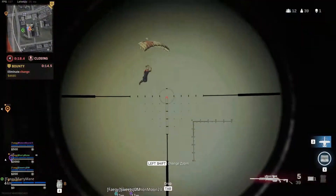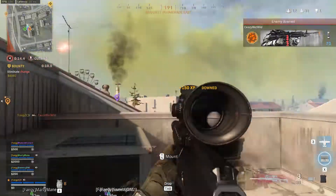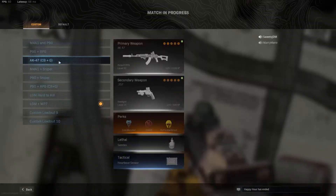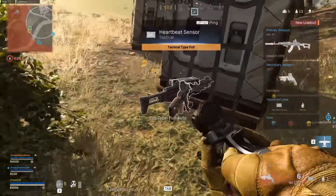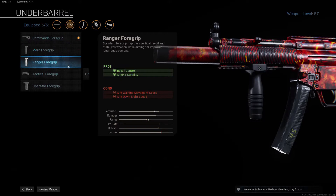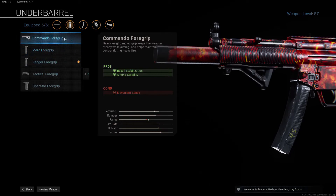Number one is weapon choice. Weapon choice is important in almost every single Battle Royale game, and even more so with Warzone because you can get your own custom loadouts. You can choose the exact type of guns you want to use and decide what different attachments you want on them — making your gun more long-range or short-range if that's what you want.